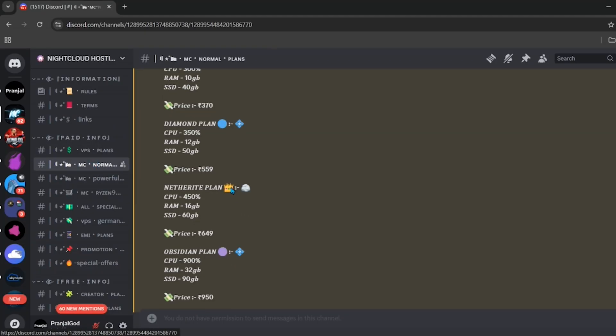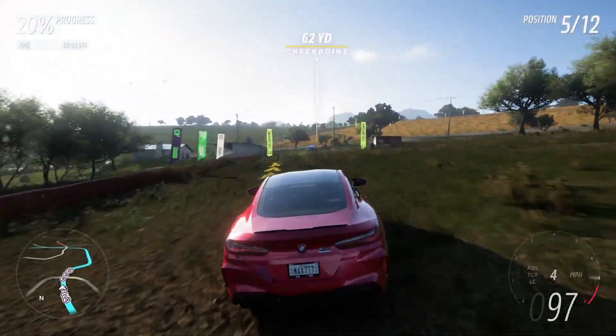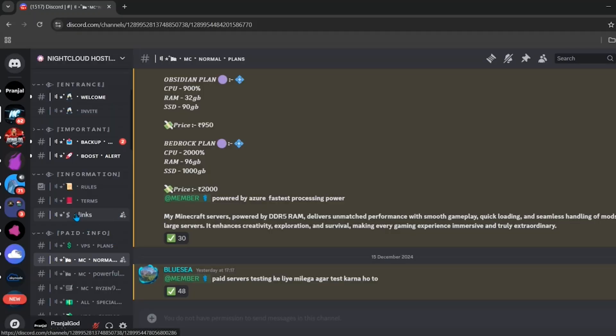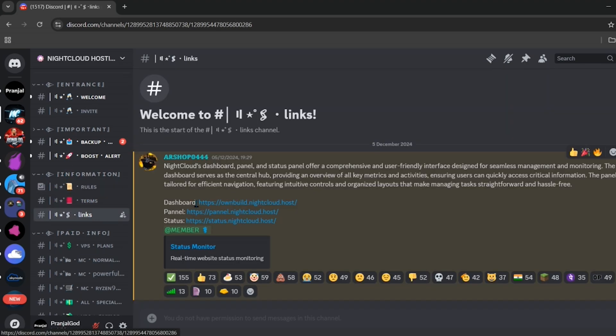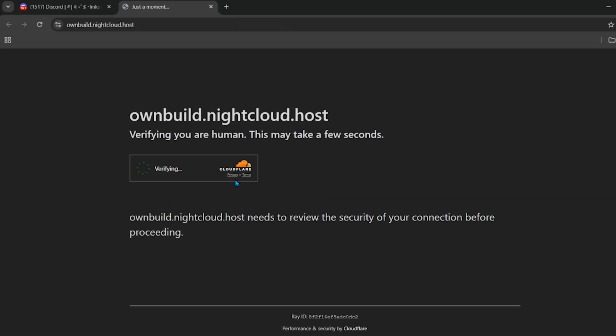In the paid info section you can see all of their cheap plans. I'll be showing you how to buy a server from this hosting. For the free hosting, go to the information tab, click on the links tab, and you will see all the links there. Simply click on the dashboard link.